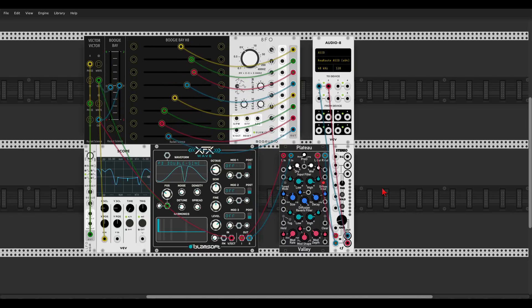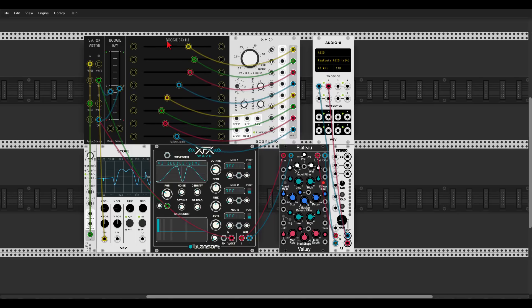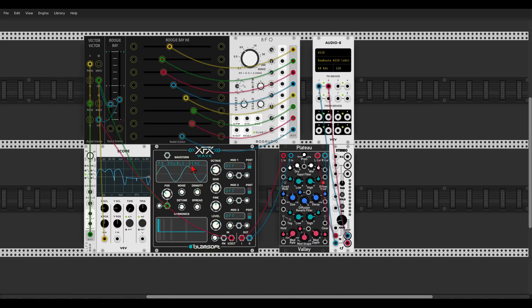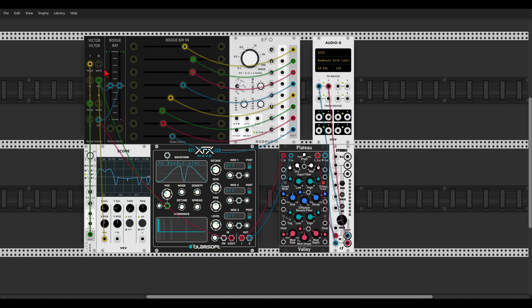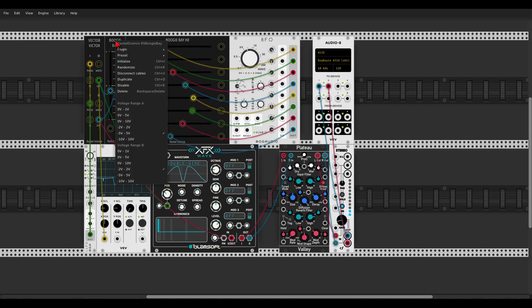Here we have new modules from Racket Science. We have the Vector Victor, which you can use to record control voltage; we have the Boogie Bay, which is a sort of a voltmeter but very visual; and the Boogie Bay H8, so you can see exactly the movements of your control voltage. Here I have the Wave oscillator being modulated by the Vector Victor, and I have the 8fo just so we can see the movements. We can see the modulation on the scope, and in the right-click menu we can change the range for A and B according to the voltage we use.